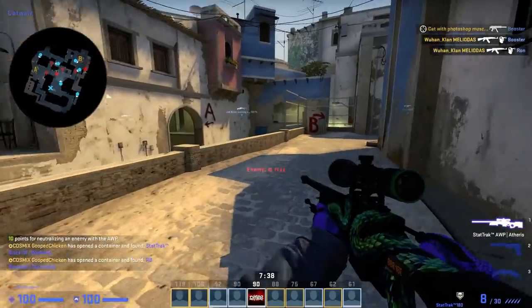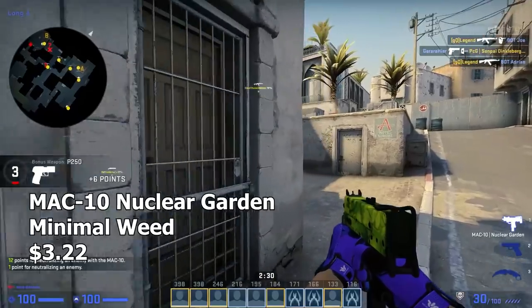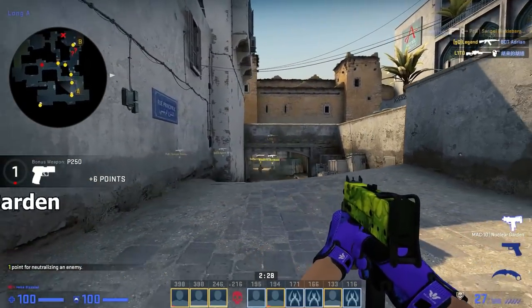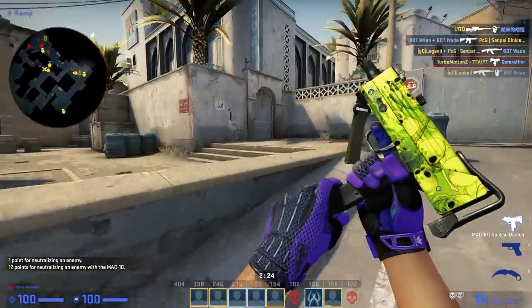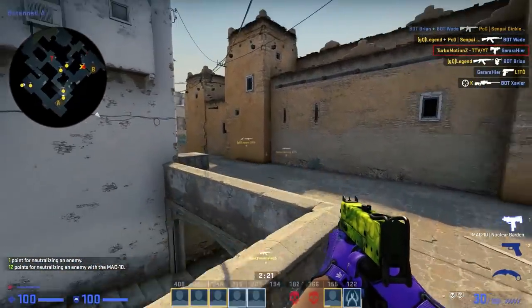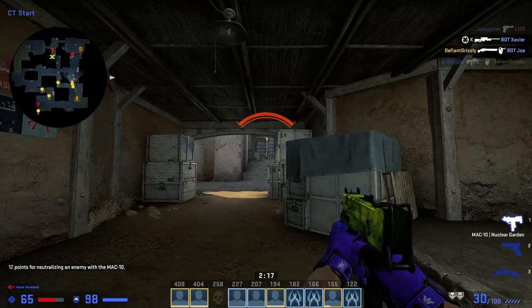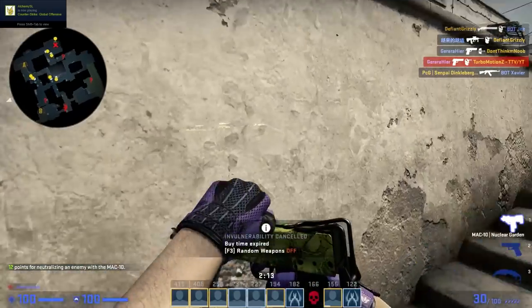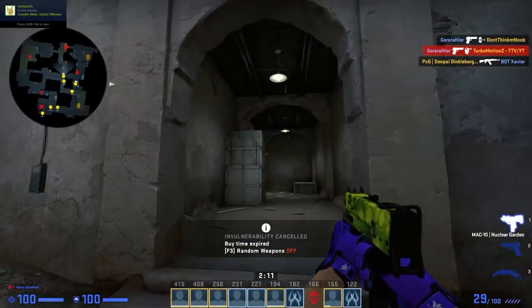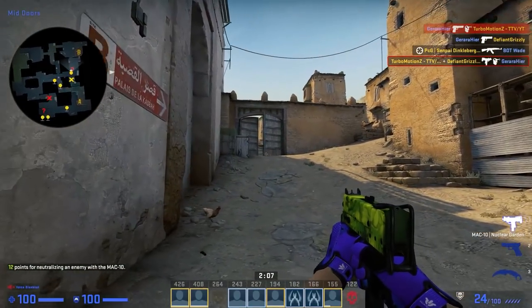Moving on to our final skin — the MAC-10 Nuclear Garden. I probably should have put it with the other SMGs, but it's too late now. The Nuclear Garden is a pretty cool skin because it's basically just a light lime green MAC-10 with a couple of skulls on it, and they have like nuclear triple-triangle Triforce things on them. It's pretty epic.